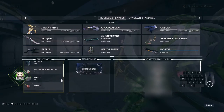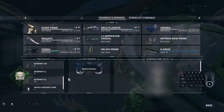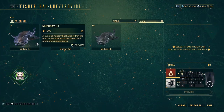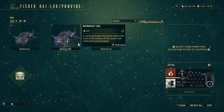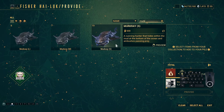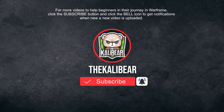And that is it! Check out my second method for earning Ostron standing via animal conservation that does not need any echo lure for Ferrums. Want to learn more about Warframe? Check out the other guides by clicking the videos on the left or right. Support us by clicking the like button, subscribing, and pressing the bell icon to get notifications whenever a new video comes out.